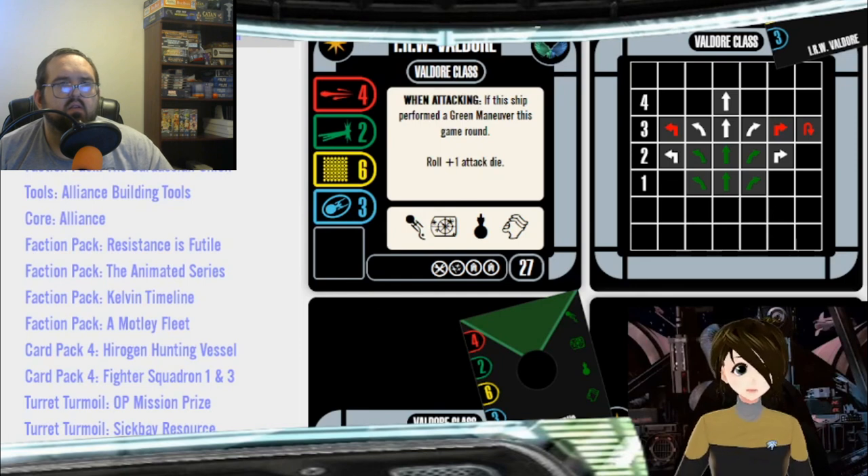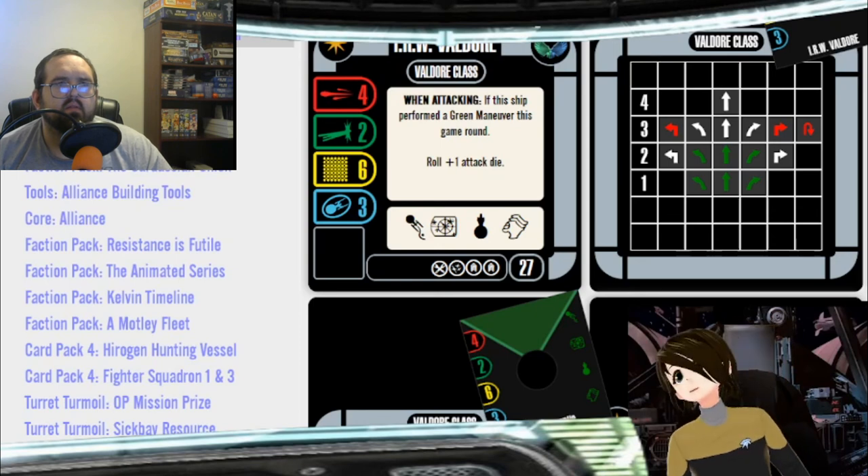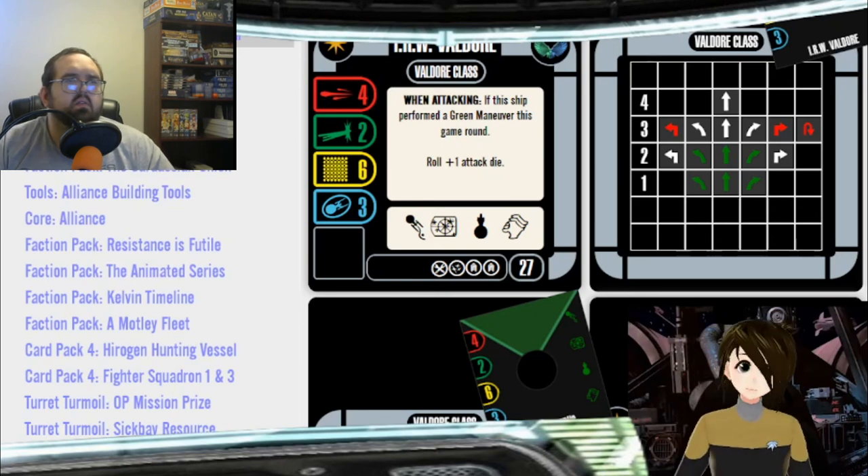The next obvious pack to buy is the IRW Praetis, because it comes with cloaked mines. The rest of the pack is almost garbage — it's a 14-point ship whose generic is also 14 points, and its ability lets you cloak without shields but with a chance to deal damage to your own ship, which might just kill you in three turns.